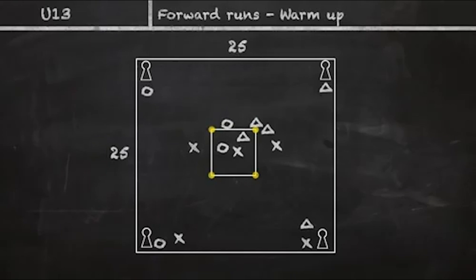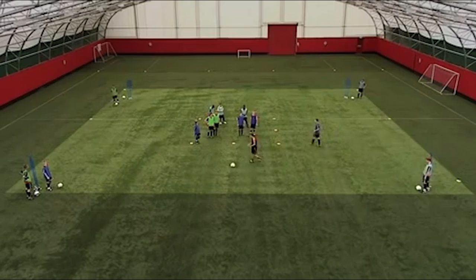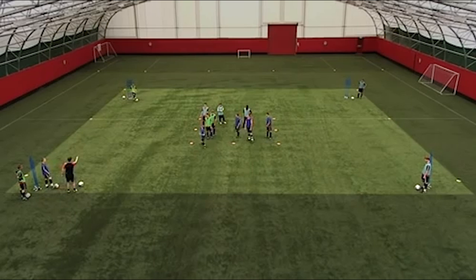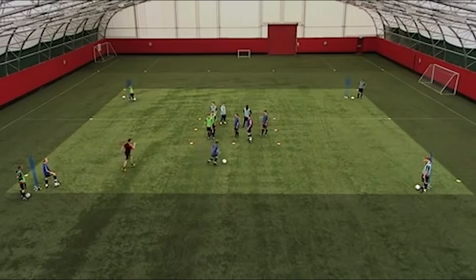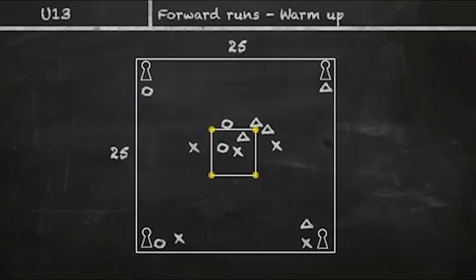If I'm a blue I start in the middle, I receive off mark. Mark, where are you gonna go? Mark goes in the middle. My job is to travel to any of the mannequins on the outside — I travel with the ball to the mannequin on the outside. What color am I playing? Blue, because I can only play blues. Once I've passed it into the middle, then I'm moving around in the middle waiting for my color to go out and play.